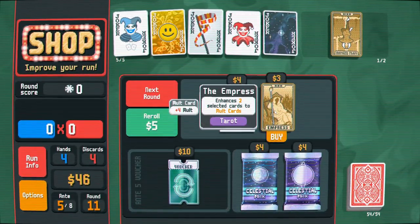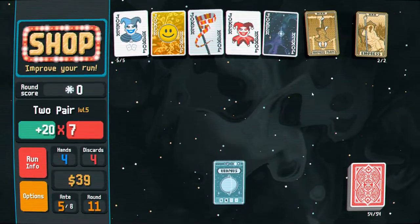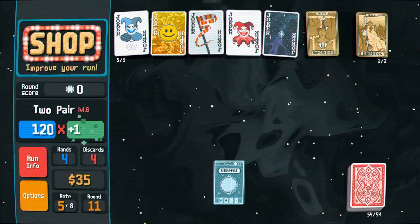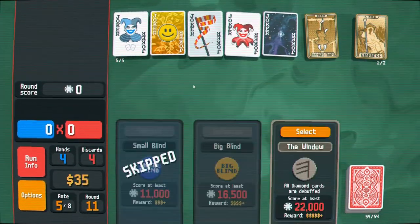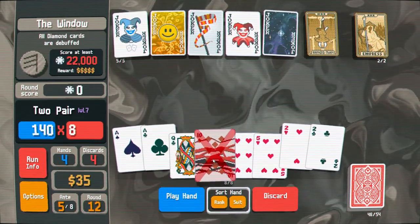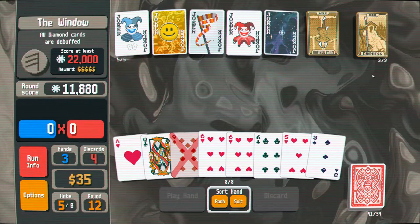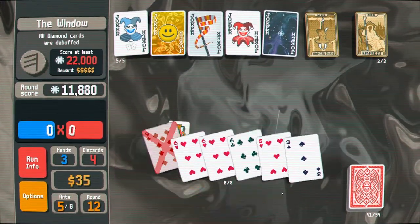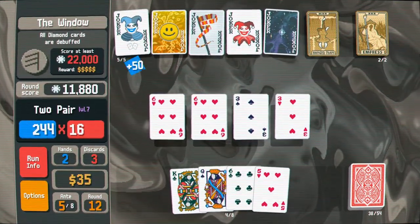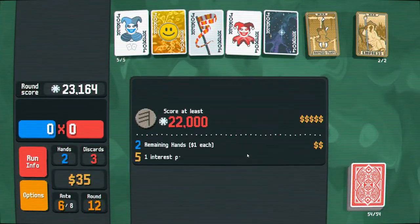Plus six multiplier — let's get two pair again. 140 times 8 — that's just stupid how high that is. Take the 10 since it's not going to score. Discard all of that. That should be worth quite a bit. Yeah, we're beating this game with just two pair. Beautiful.